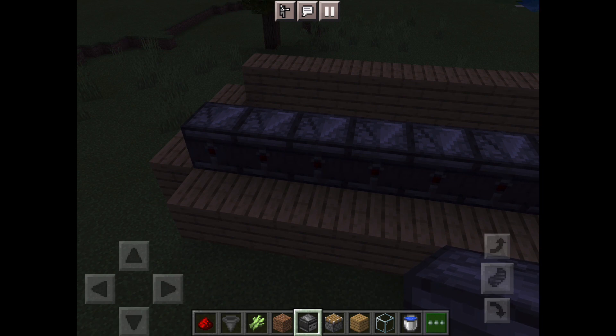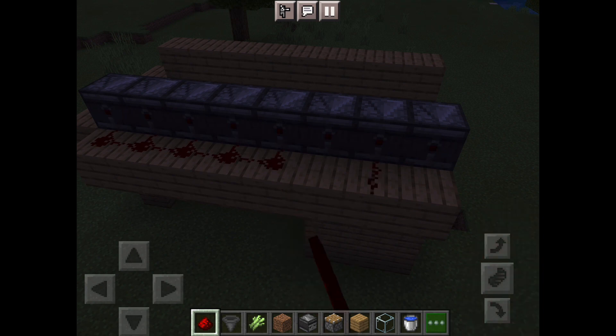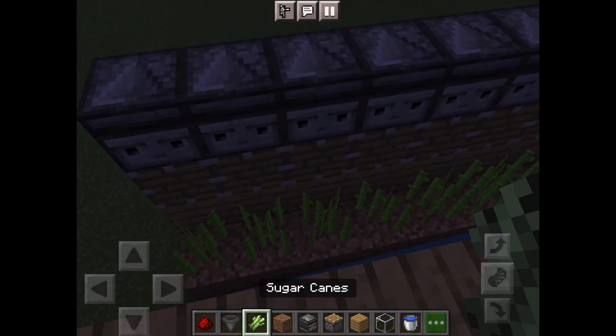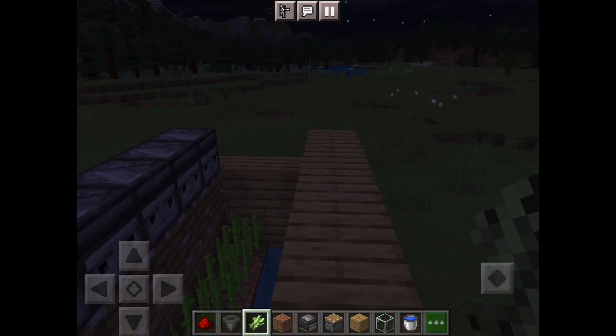After this, place a piece of redstone dust at every single observer. If done correctly, the result should look like this — and that's how you make an auto sugar cane farm.